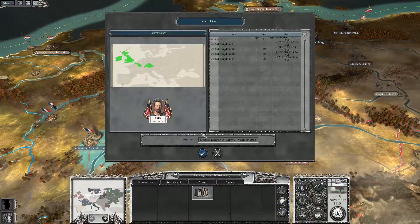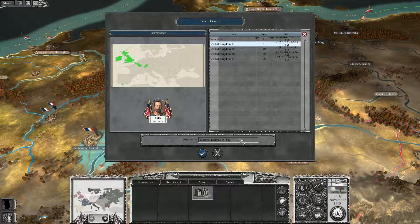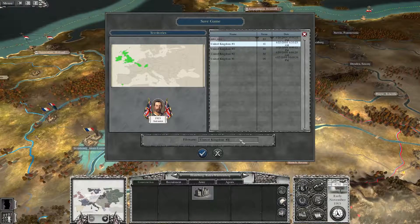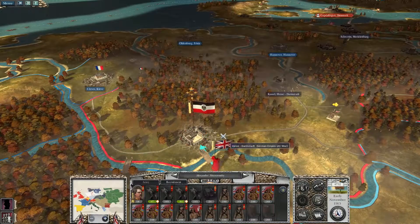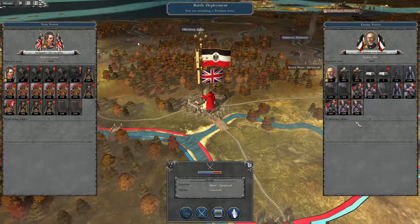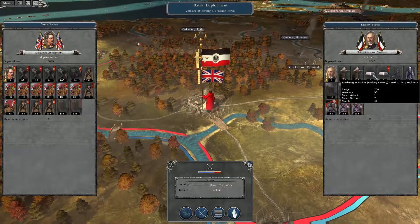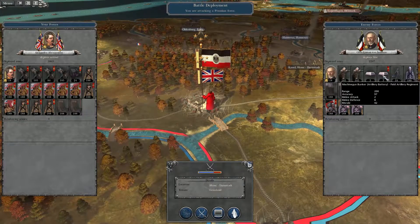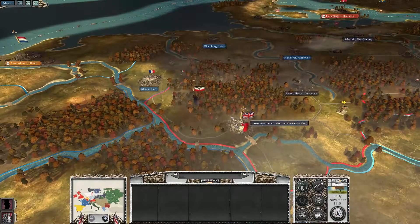I'm actually going to save this right here — we'll go ahead and save it as number 5. Because I want to fight this battle and I'm afraid I might... I don't like those machine gun turrets, those bunkers. We're going to auto-resolve. We lost 479.